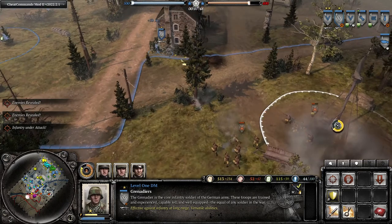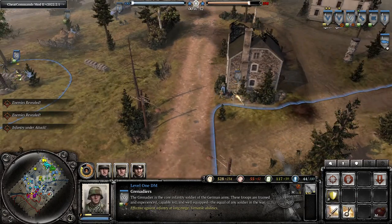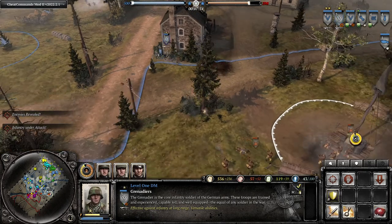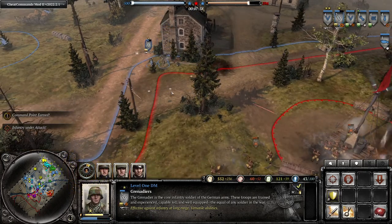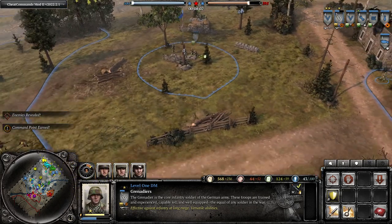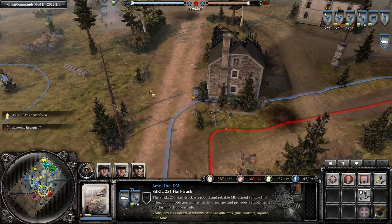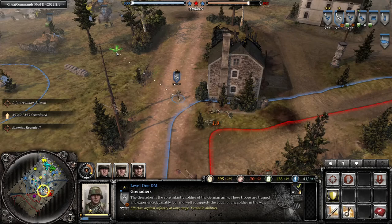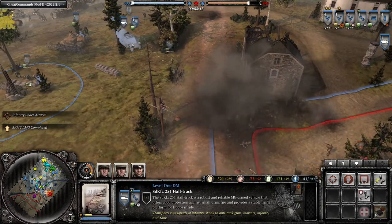If you see, I'm A-moving my Grens especially once they get LMGs and they're engaging at long range. Combined with the mortar support, you can see that they're doing a great job. Once you move them into position and you're comfortable with it, you're going to want to put them in cover, just keep their distance — you can see they're slowly winning that fight. Since we're doing a soft retreat, reinforce off your half-track.